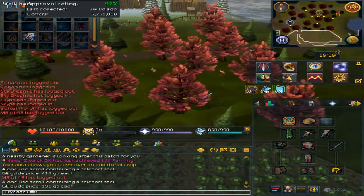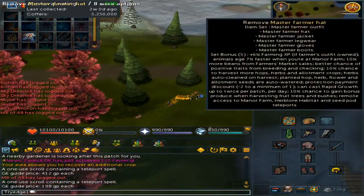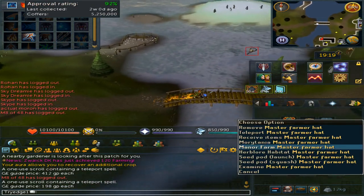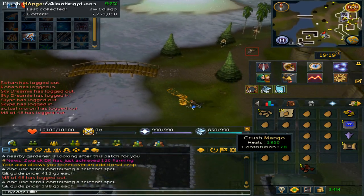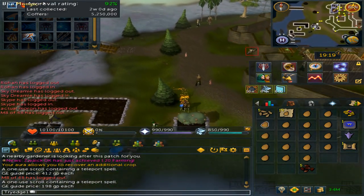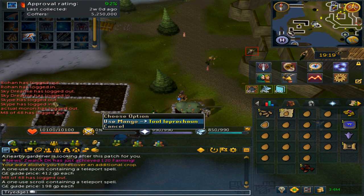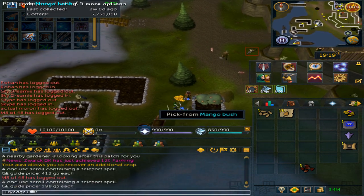If you do have a spirit tree on Ardougne Farm and you have the master farmer hat, you are able to right click and go to the Manor Farm, which gives you a quicker route to the spirit tree. Once you have a full inventory, use the bush fruit on the tool leprechaun to note it, and then just click on the bush to continue harvesting.